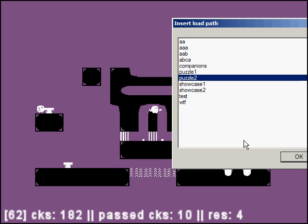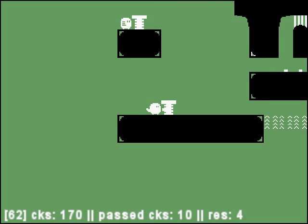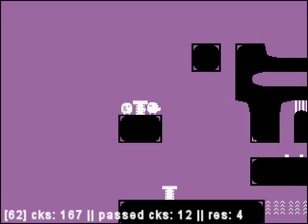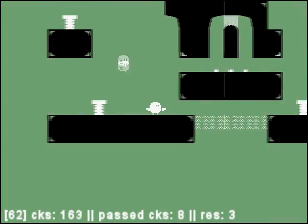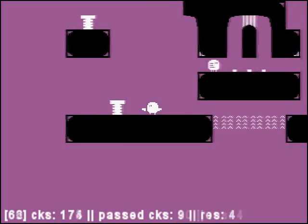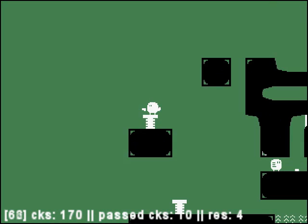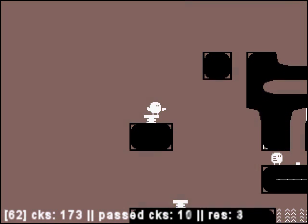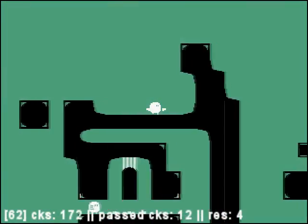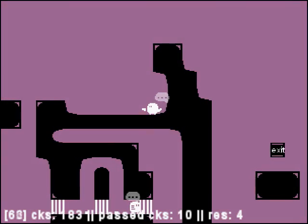Let's restart the puzzle because I just lost. Let's get the companion and put him in that place. I ask him to stop so I can maneuver him from a better position and avoid him getting crushed under the gate. This is a good maneuvering position, and we tell him to rush over here — perfect.